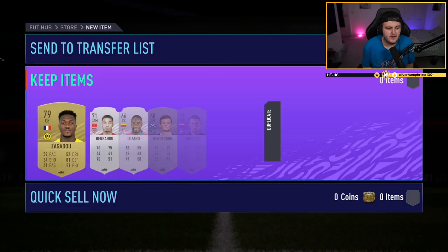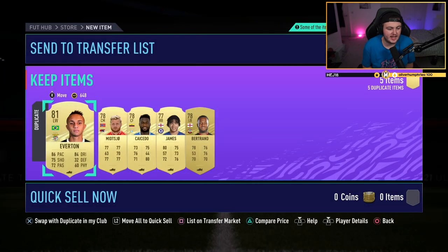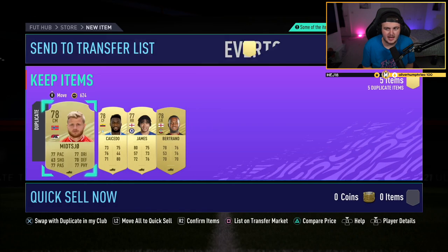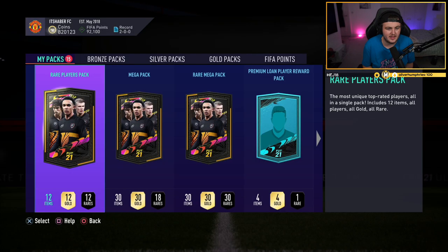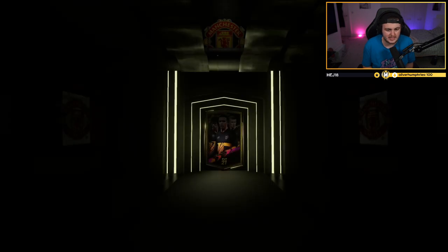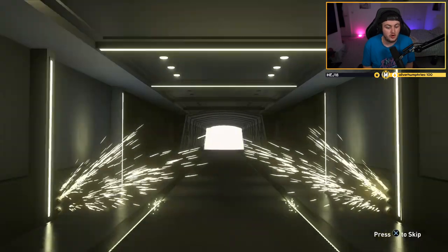Here we go. Anything in the pack worth it? Not at the minute. I'd love to get like an Alphonso Davies or something. Everton's worth about 2k — I'll send it to the transfer list. We don't have enough slots to save a lot of players here. We'll go Rare Mega Pack next. At least be a board — there are a lot of boards that sell for a lot right now. It is not a walkout, but it is a board.